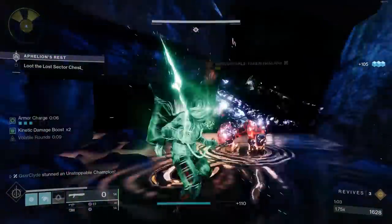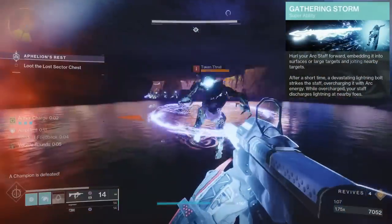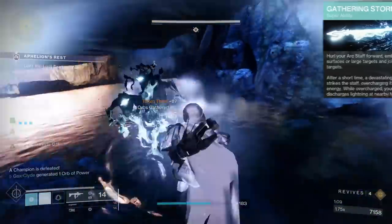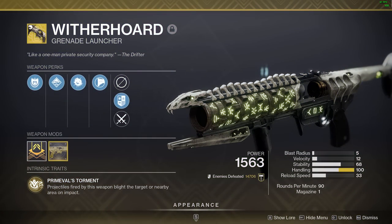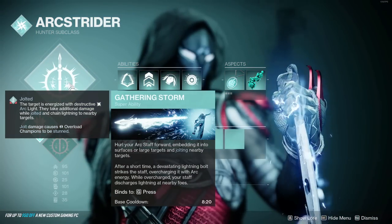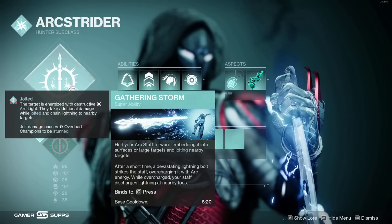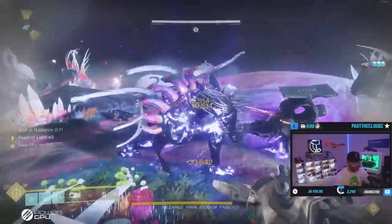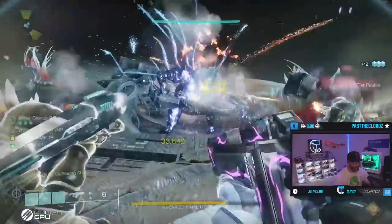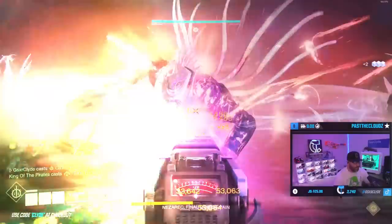First we're going to go over the Gathering Storm Arc super — this thing is nuts. It throws the Arc staff and jolts nearby targets. Now I want to point out this is just like a Witherhoard. If you throw your Gathering Storm at a boss and your teammate does the same, one person's damage will not register fully. You could throw it at the boss and have someone throw it at the ground, but it's inconsistent. Usually I just make sure there's only one Gathering Storm so there are no issues.